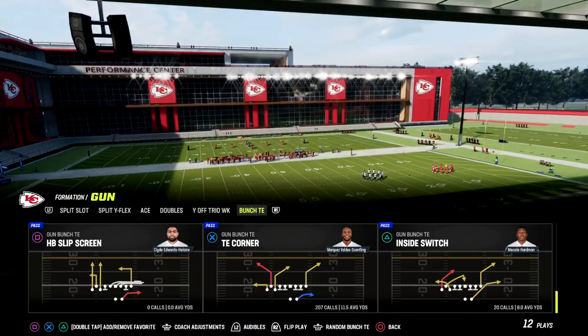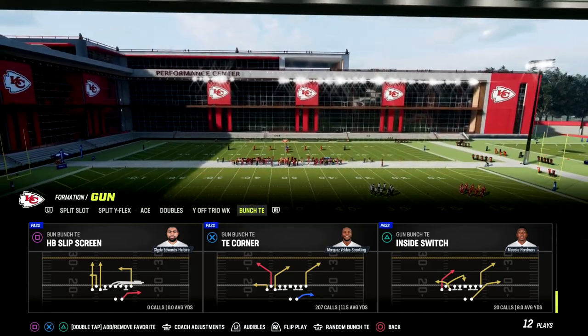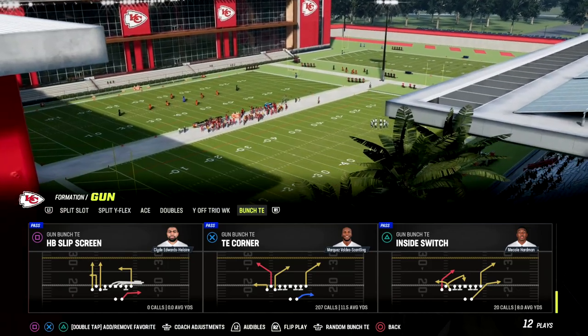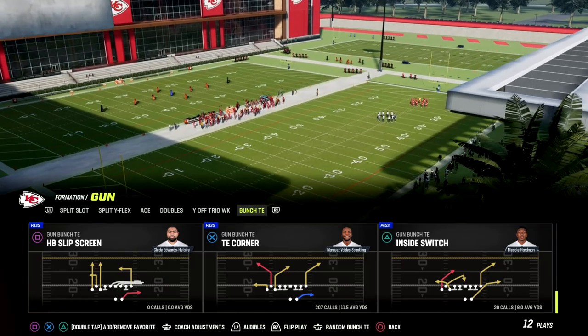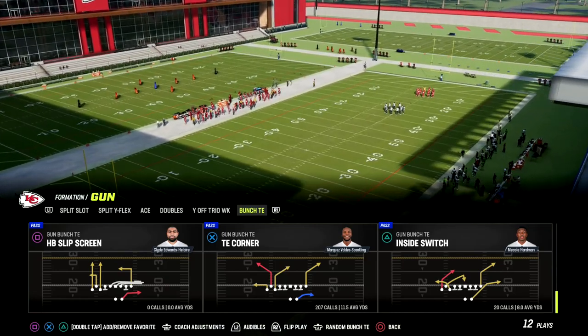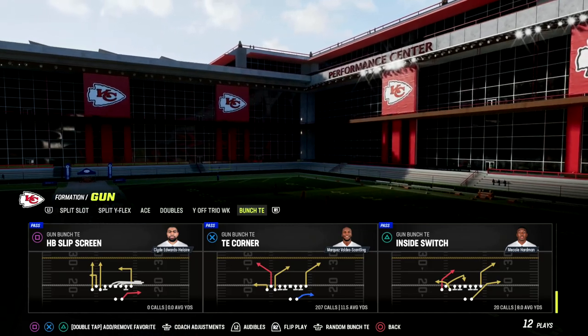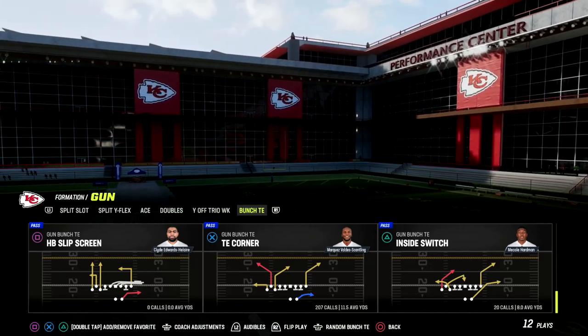If you want to check out my full Bunch Tight In offensive ebook, make sure you join our Patreon. We just released this ebook yesterday and this offense is really effective. It has in my opinion one of the best one-point touchdowns in the game this year. It has the ability to beat man coverage at a very high level and beat most zone coverages as well. We now have 16 ebooks available in the Patreon.